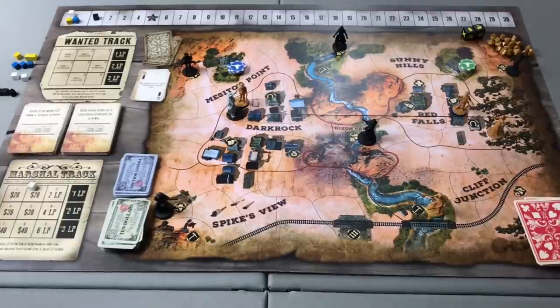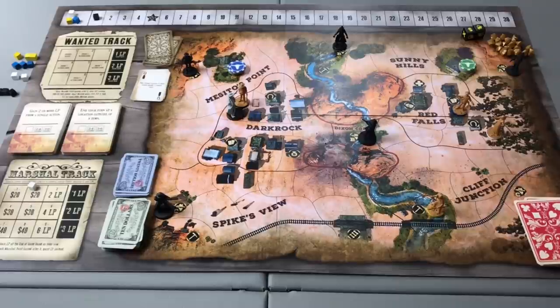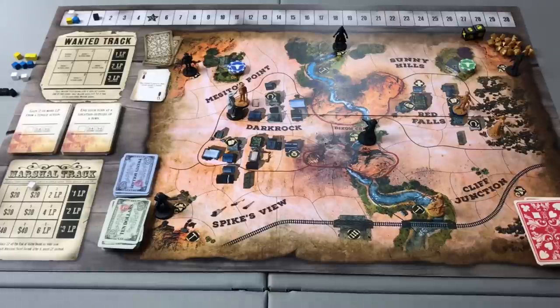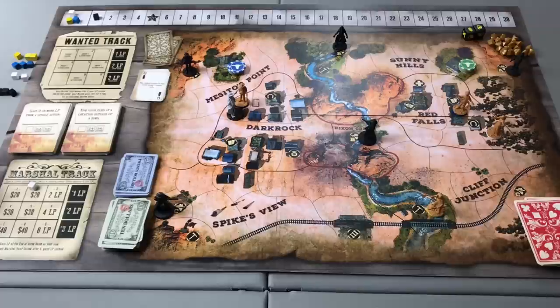Doc is at his end of turn phase. No story cards triggered — he was in a town and placed no cubes. He discards down to his hand size of 4 (5 minus 1 wound) — he has 2 cards, so he's fine. He's not on the wanted track so he gains no LP. No one has hit 20 points, so play passes to Crazy Horse.